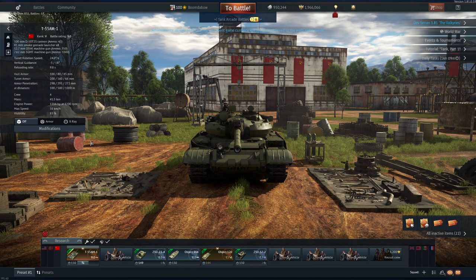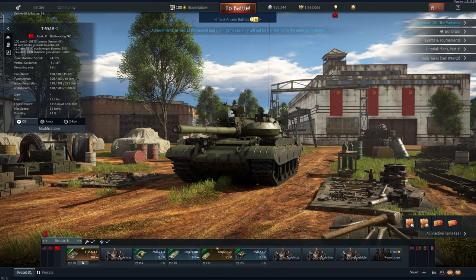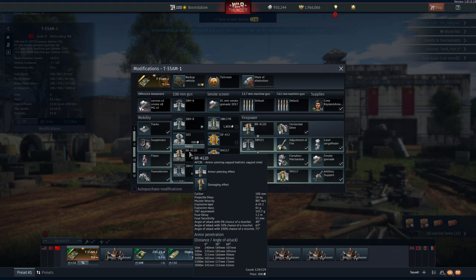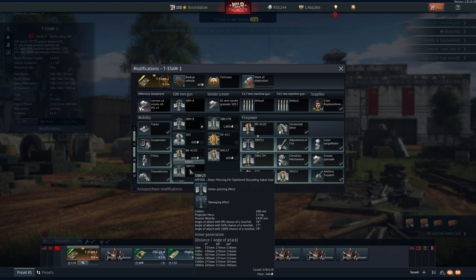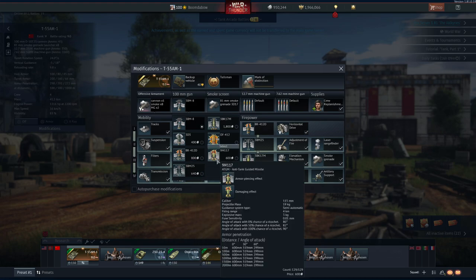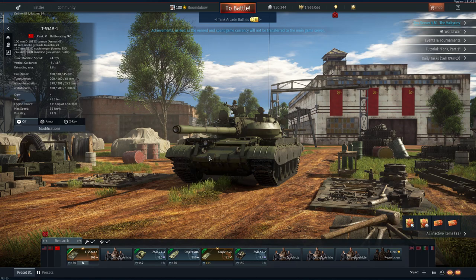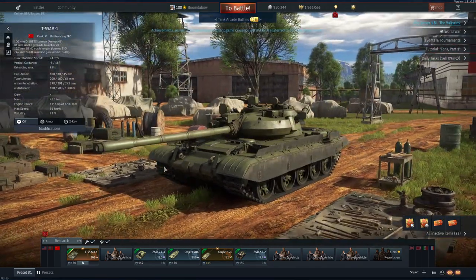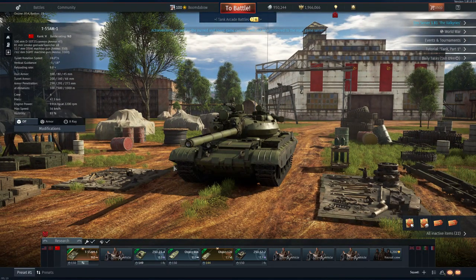Almost forgot — there's also the T-55AM-1 at 9.0, with its 100mm D-10TS gun. It's extraordinarily fun shooting AP-CB or explosive AP shells into the sides of top-tier vehicles. It also carries AP-FSDS and an ATGM. I personally wouldn't want this as a premium purchase at 9.0, but collectors will find it does okay — if it weren't constantly facing AP-FSDS and ATGMs.